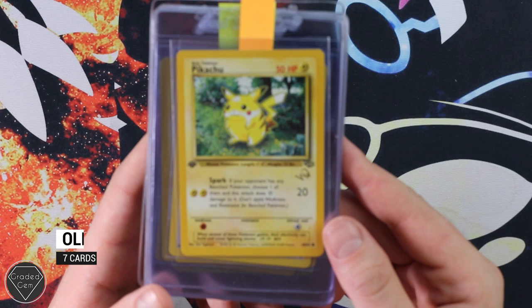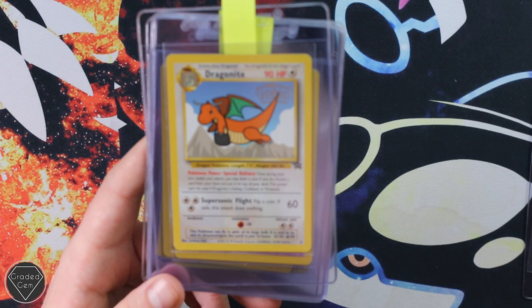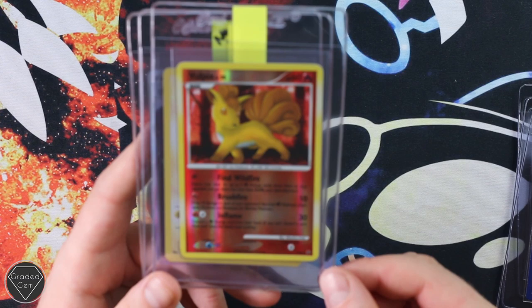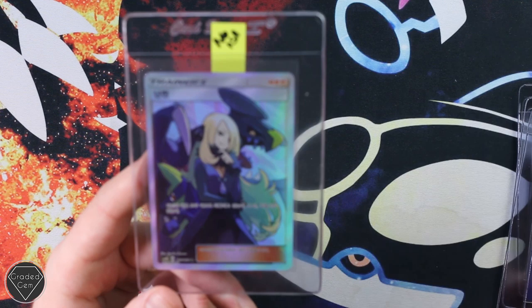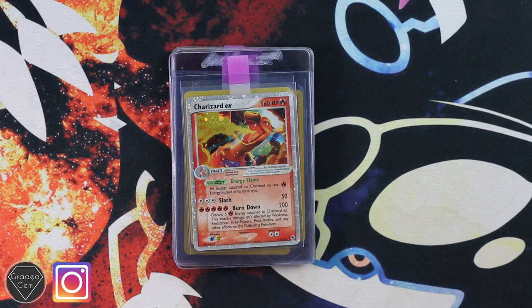Our next submitter is Oli, with the Pikachu W Gold Stamp First Edition promo, Dragonite, Mewtwo looking glorious, Pikachu with the WB stamp, Electabuzz, Vulpix Reverse Foil, Pikachu Shadowless from Base Set, and last but not least Cynthia Korean — which we cannot grade, so that will be returned. Otherwise these cards will be going off to PSA. Best of luck with your grades.